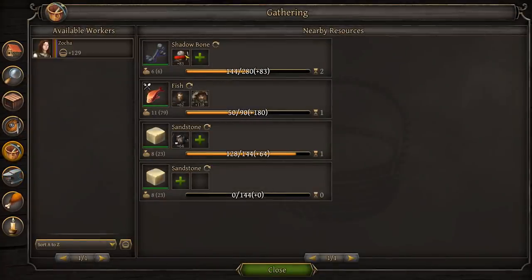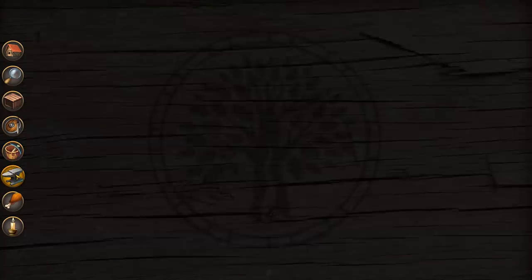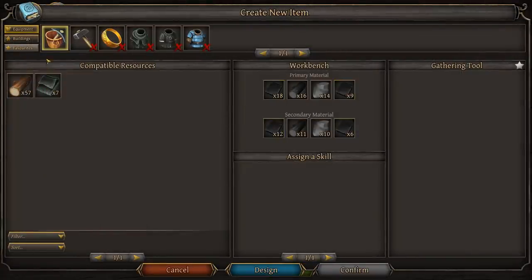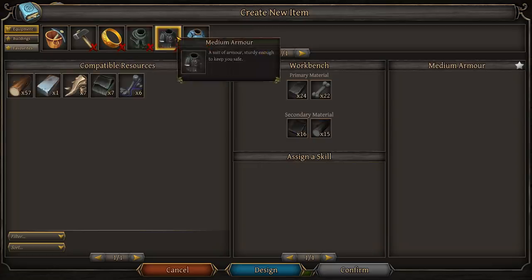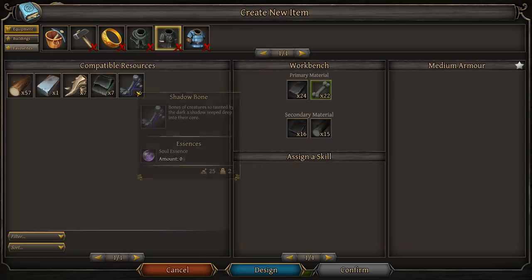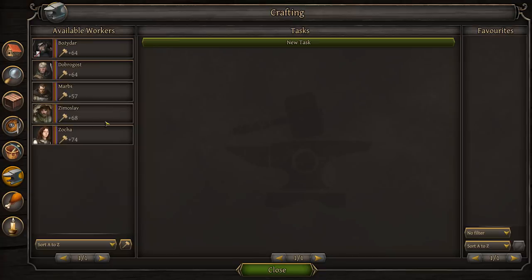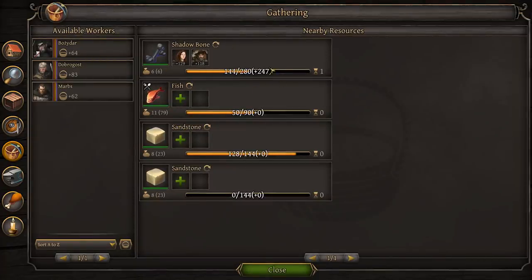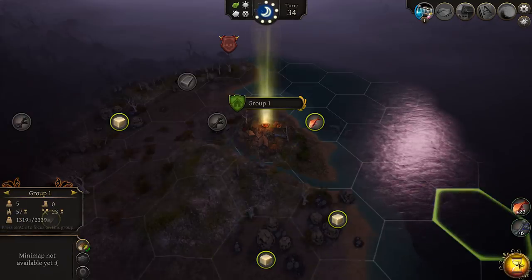Can we make some armor? We need more shadow bone — we only got six at the moment. That's the grindy part of the game: we need to get the resources. So we gather fish, sandstone, and shadow bone. Let's skip a few turns.